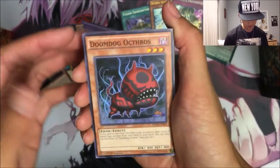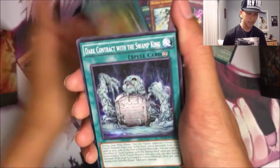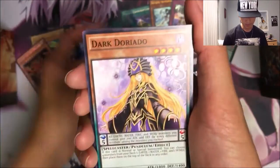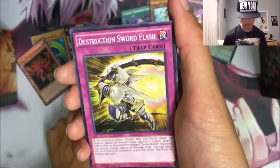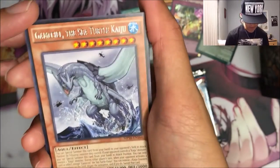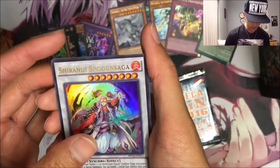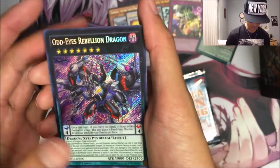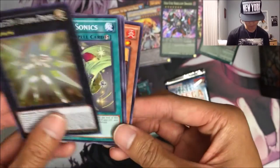These are all commons — put those to the front. We got Doom Dog, Auk Thros, Ferret Flames, Raptor's Ultimate Mace, Dark Contrip with a Swamp King — that's pretty decent — Dark Dorado, Human Winds, Raid Raptor Mimiculanius, Destruction Sword Flash, Grand Horn of Heaven, a Rare Game Style, The Sea Turtle Kaiju, an Ultra Rare Shiranui Shogun Saga, a Secret Odd-Eyes Rebellion Dragon — that's good — and a Super Rare Number S39 Utopia Prime.